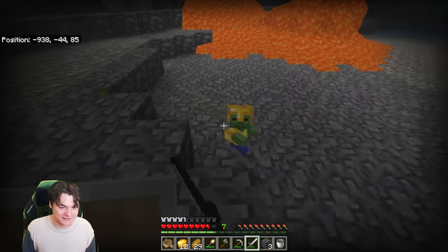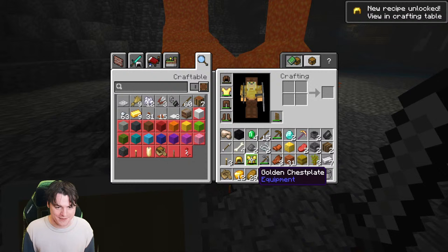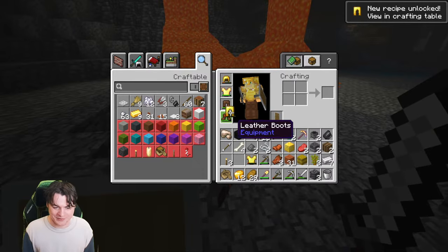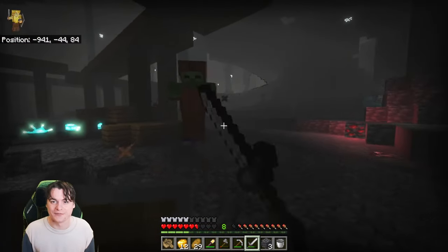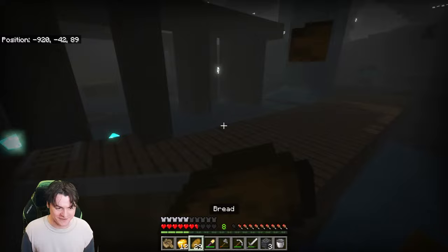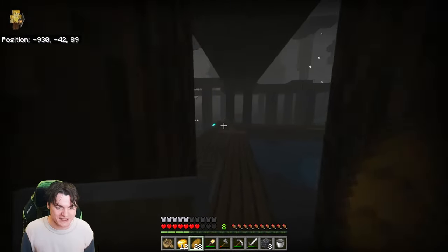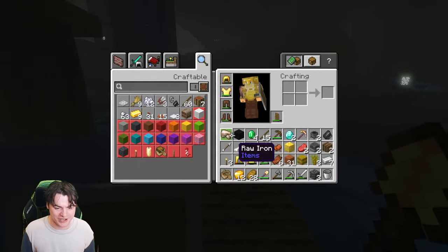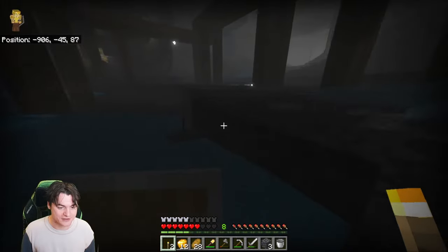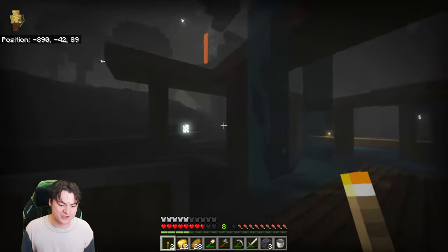Oh wow — a mineshaft, and it seems to be correctly lit! It's rare to say that with this pack turned on. I'm one diamond away from a diamond axe, which is exciting and reason enough to stay down here. Speaking of staying down here — that's a baby zombie. Look at all the gold armor we got, we can actually make an upgrade. My inventory is very full so I'll throw something on the ground.